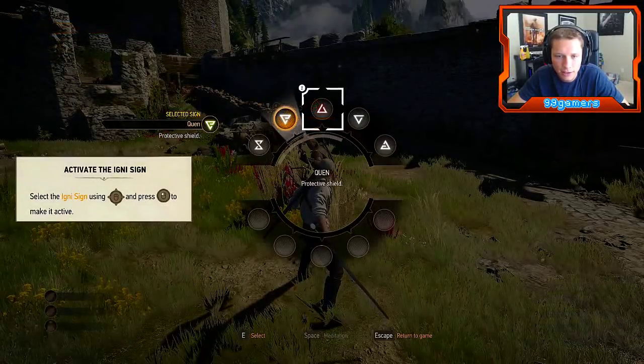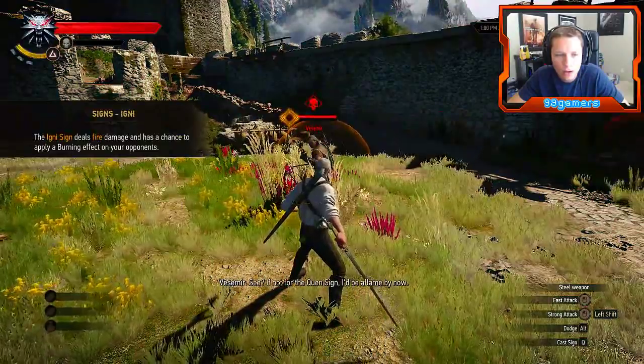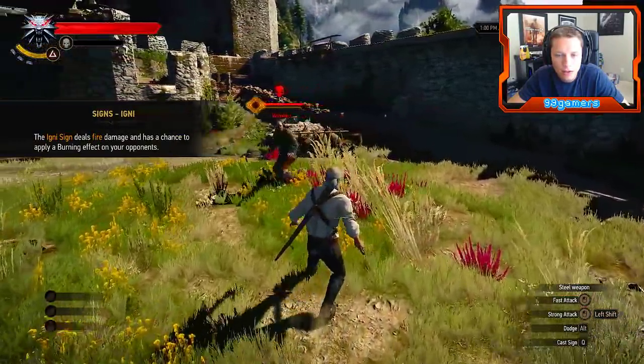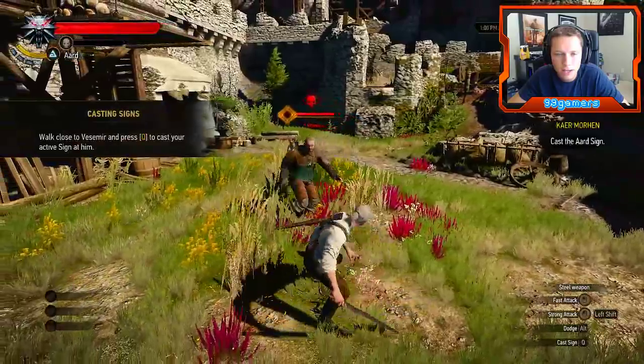Igni! Alright, so Igni deals fire damage. Wow! Good thing for the Quen sign — I'd be aflame by now. Alright Geralt, come on! Telekinetic blast — see that? Aard stuns opponents and in some cases knocks them to the ground.